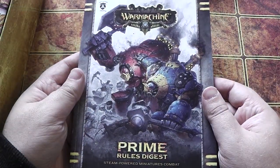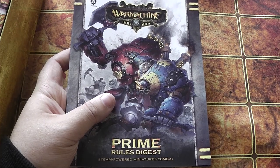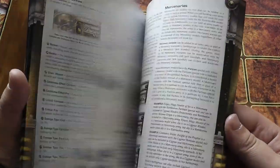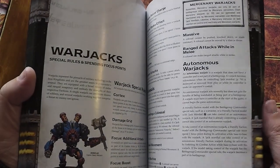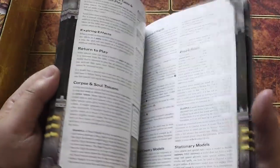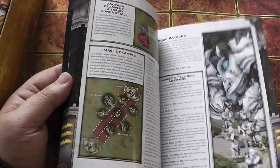First of all, when you open it up, you've got the War Machine Prime Rules Digest — this is your miniature rulebook, basically. There is a big rulebook available; I think that's probably around 40 to 45 quid. But to be honest, I think this is all you're going to need in order to play the game, because this looks like the full rule set. I found the previous rule set — which was Prime 2, I think — quite hard work to go through. It didn't really break things down into easy bite-sized chunks, whereas this seems to do so with its little box-outs giving you some nice easy-to-follow examples.